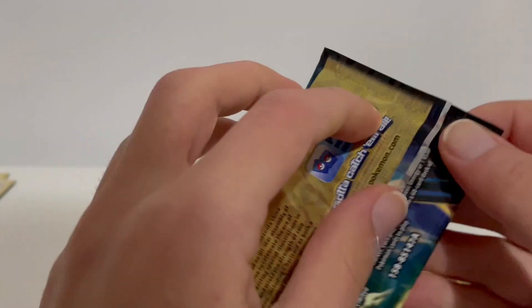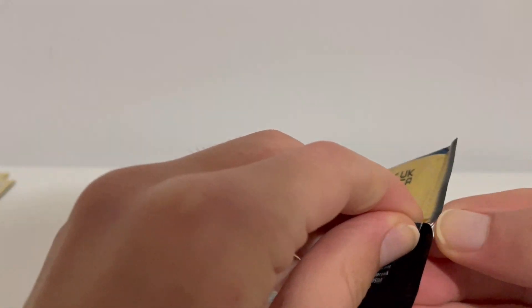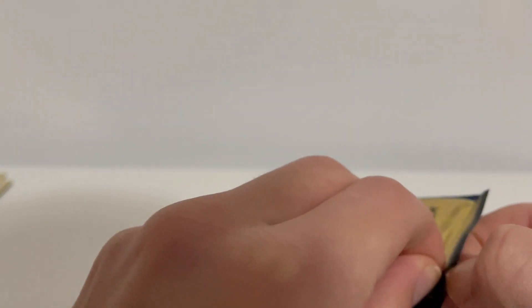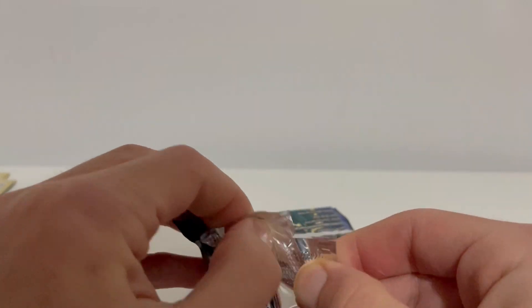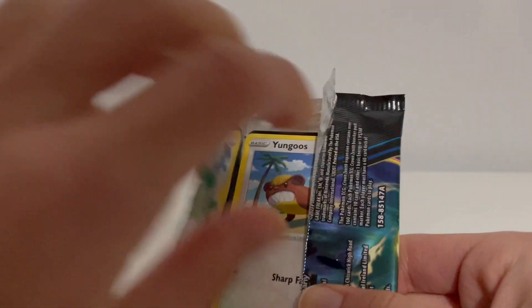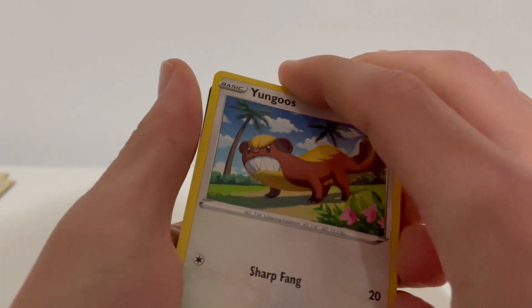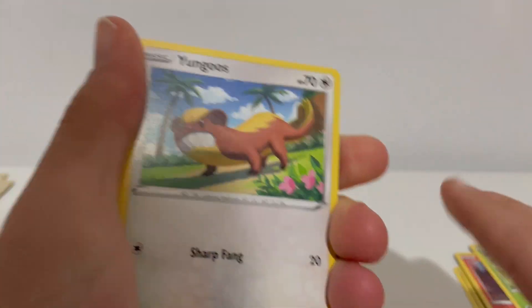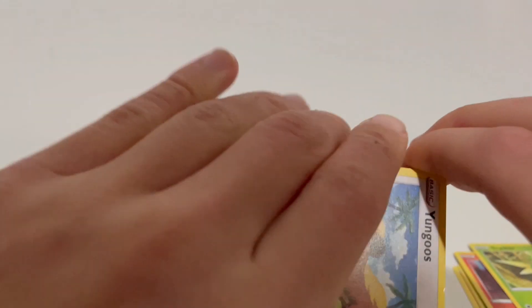Alright, on to our third and last pack. We've had some pretty good pulls so far, so if we didn't get something good I would be fine with it. Yungoos - that's one we can shiny hunt for. I would actually like to shiny hunt this one because a lot of the others I've already got shiny, so Yungoos we might have to go for.